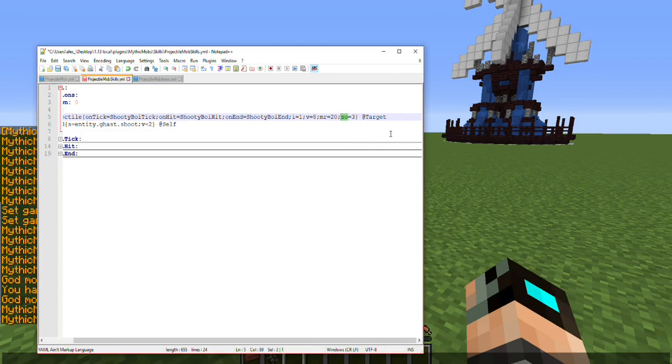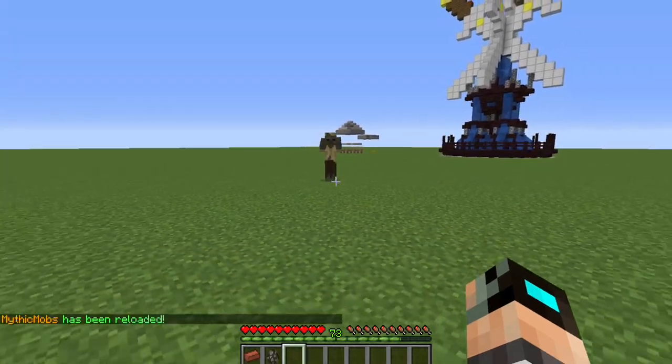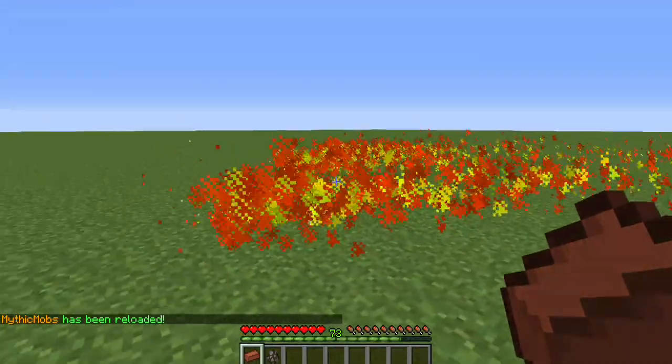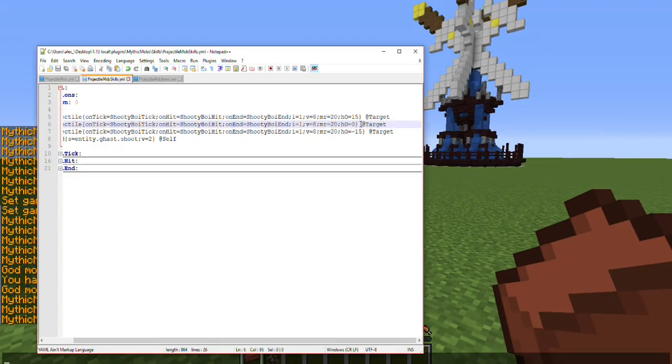Next is Horizontal Offset. This is another one where you'll want to pair up a few different projectiles. I'm going to set one to 15, one to 0, and one to negative 15. These are all done in angles around where the mob is shooting — the center one comes straight at me, and the other two go off slightly to the side to make a sort of pitchfork effect. This can make for some really cool effects, and you can make as many as you want at whatever rotation you want.